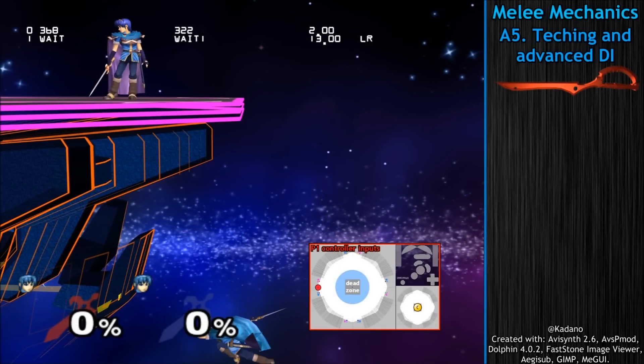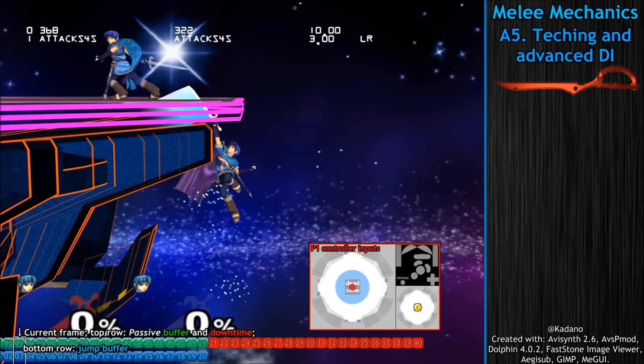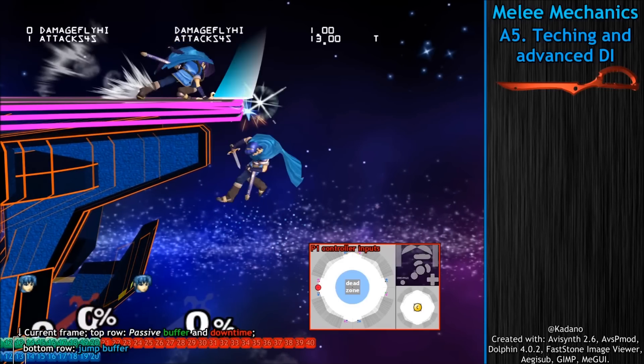When you press L or R, you begin a 20-frame buffer window where if you smash GI into a wall, you will get a wall tech. However, if you're in hit lag, it only creates a 1-frame buffer window instead.